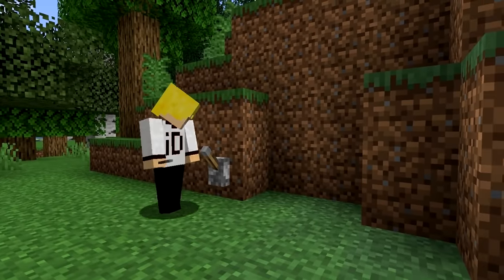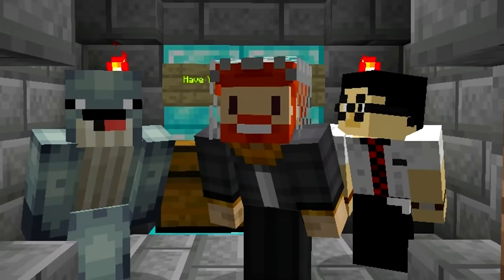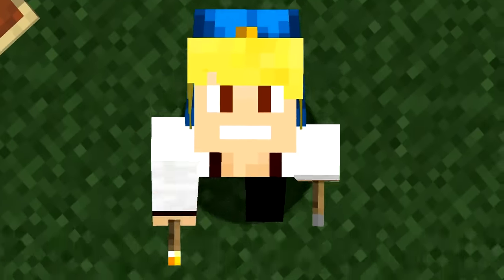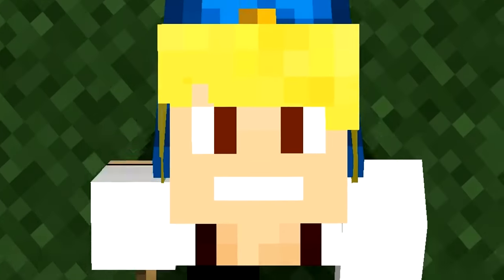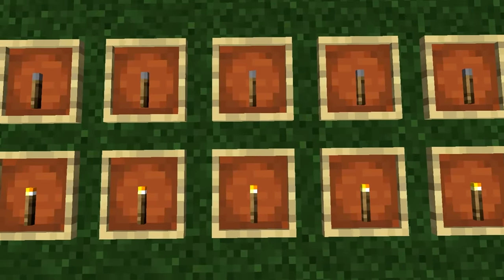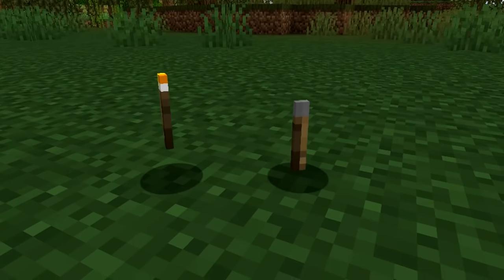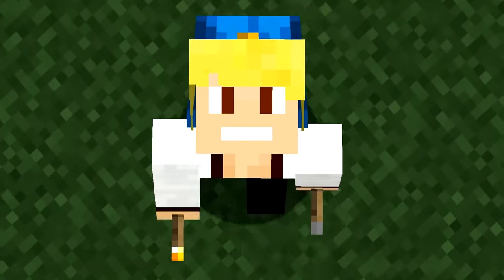Number 4. The lever is something I use to open my hidden base full of diamonds so my annoying friends don't touch them. If you look closer at the lever texture, you might notice something you cannot unsee. If you put a torch and a lever side by side in an item frame, you'll notice they're using the exact same texture, just with different colours. Not only that, but the lever also seems to resemble a burnt out torch, which was a planned feature that never happened.